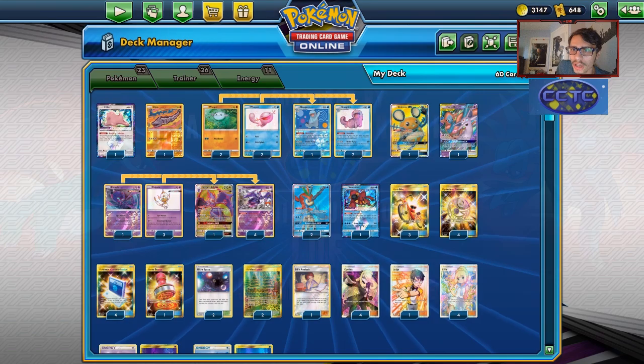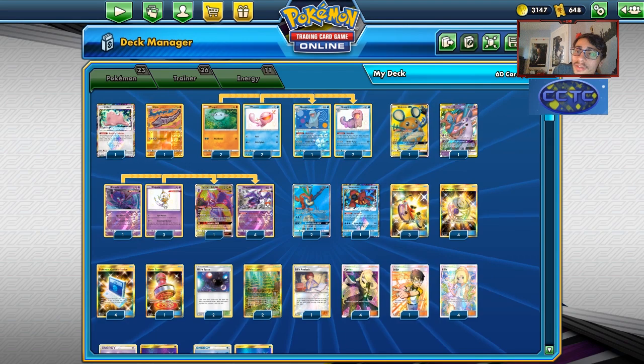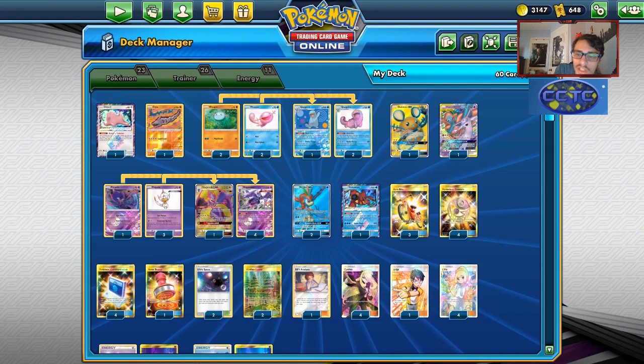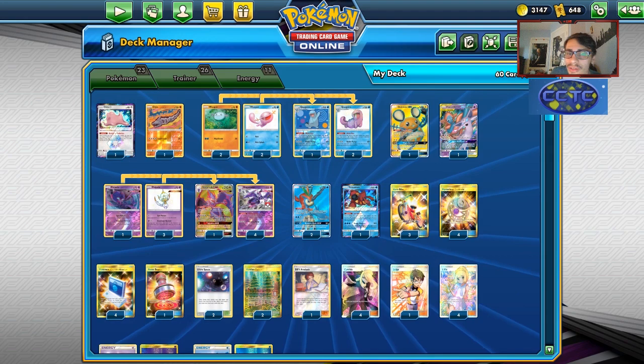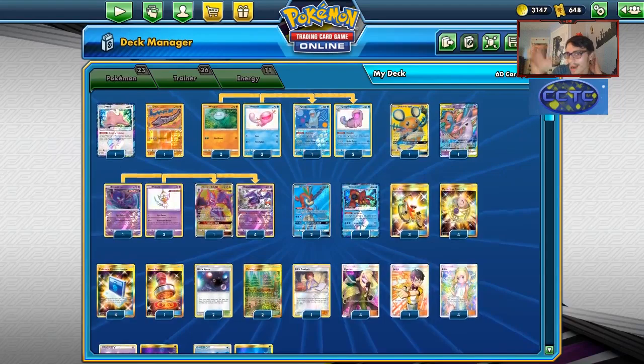Before we get into the video, shout out to our sponsor KirkGarbanTCG. If you're ever looking for any PTCGO pack codes - Hidden Fates codes, Team Up codes, or Unbroken Bonds codes now that the Dene GX's value has gone up - head over there. They also have Pokemon GX codes for Mewtwo, Mew, Tag Team GX, Lucario Melmetal GX codes, and Elite Trainer Box codes. Use my discount code CODELDF at checkout for a 5% discount on your order. It supports the channel and helps yourself out.